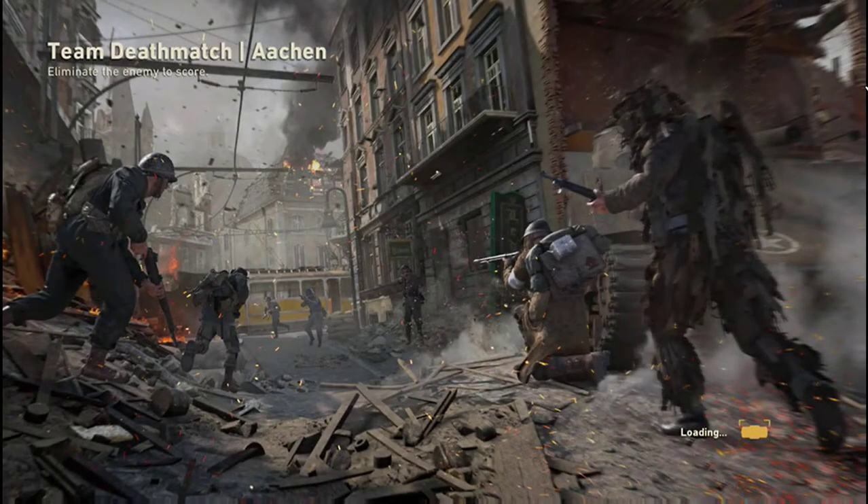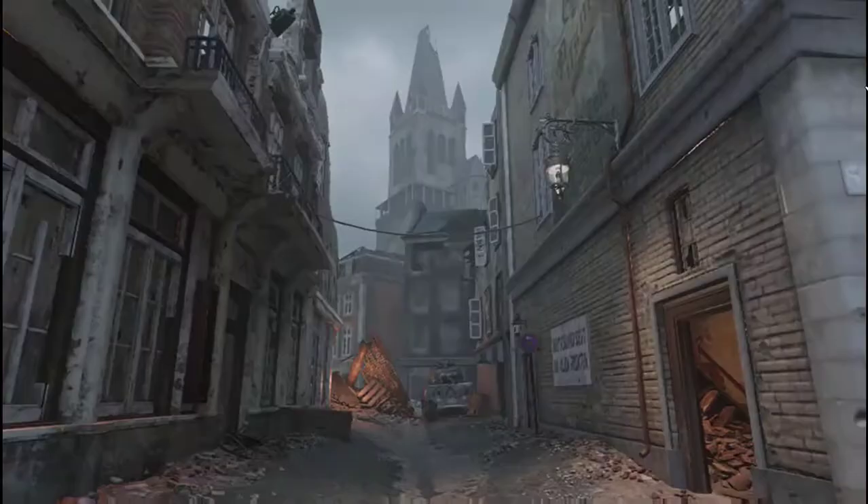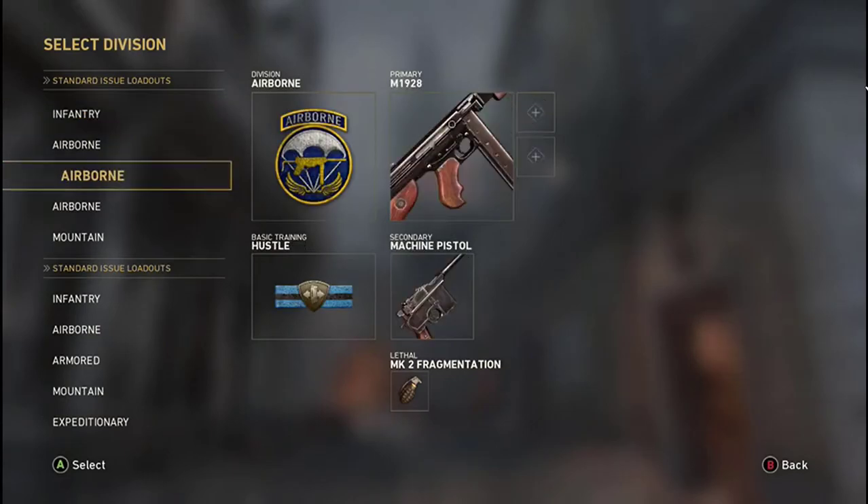We're playing on Aiken, which — oh my god, this map sucks. Well, it doesn't suck, it's just the spawns are very different. Sometimes the spawns don't flip or whatever, and it sucks. You think your team's gonna spawn behind you — yeah, that's not happening.